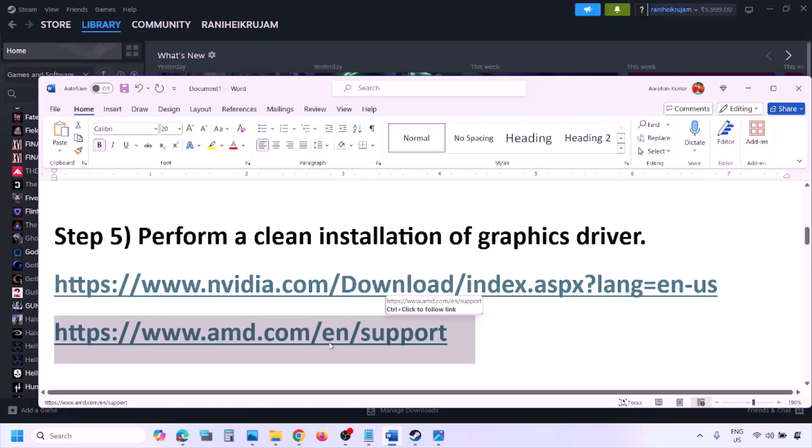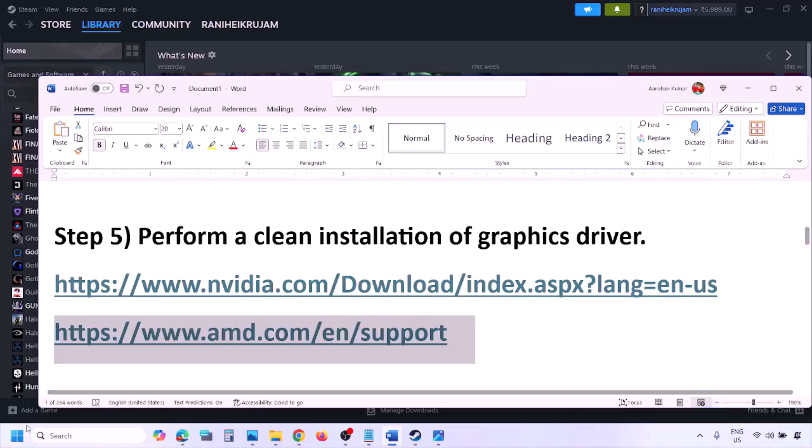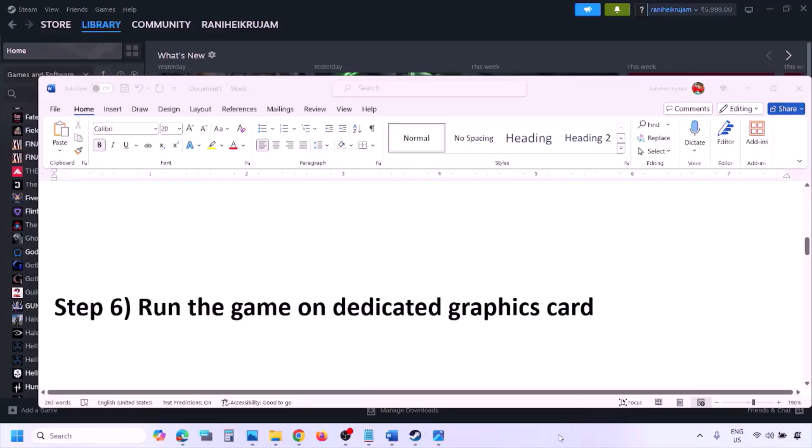For AMD card users, go to the AMD website. First uninstall the current graphics card driver, restart your computer, then go to the AMD website, select your graphics card, download and install the latest driver, restart your computer, and then check.